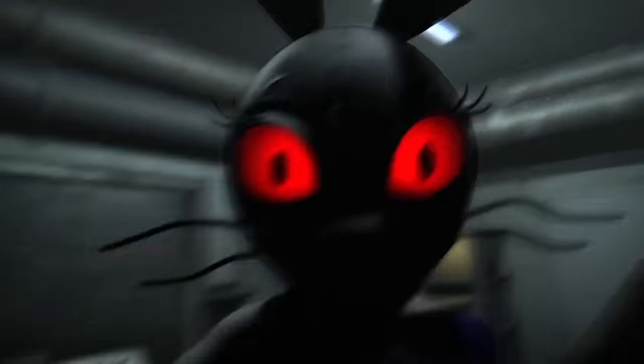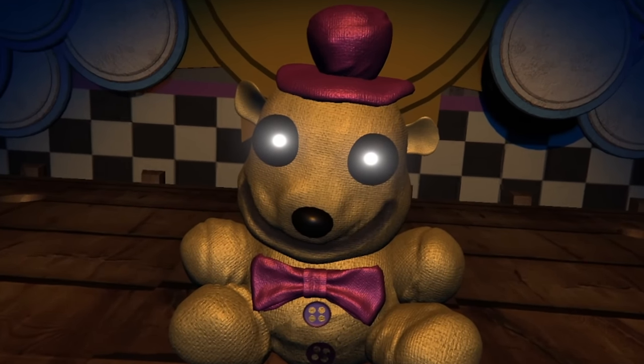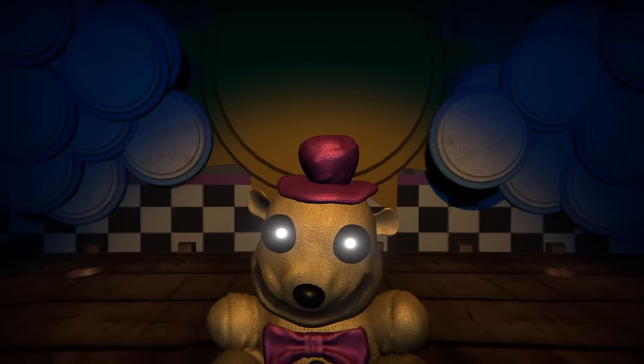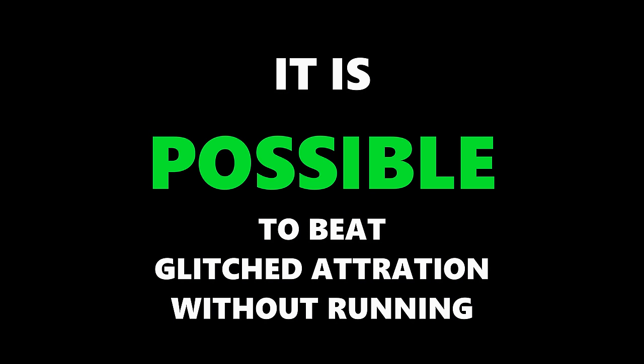With less than 30 seconds to spare, we had done it. After escaping, we find ourselves in a scooping room where Vanny knocks us out, takes us to Burntrap — and he kills us or scares us, I don't know. We are then thrown into a series of rooms where we witness frames of the FNAF 4 bite, and then we find the Fredbear plush, and then Fredbear himself. And with that, it is officially possible to beat The Glitz Attraction without running.